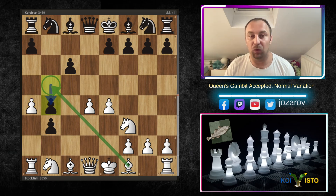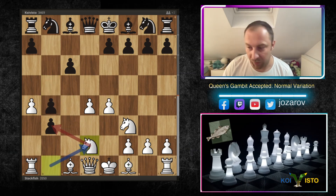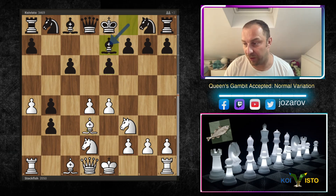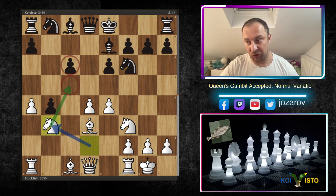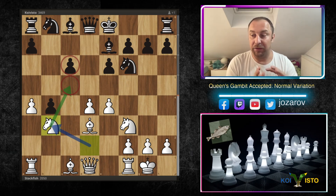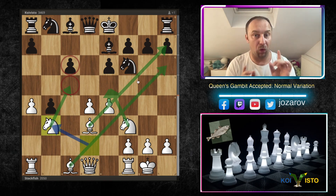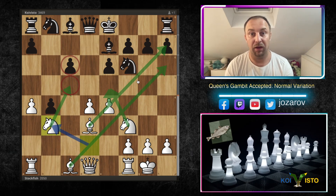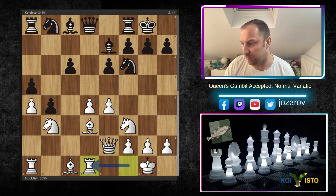After b3, cxb3, Stockfish makes progress with a4. Coivisto passes through, not wanting the tactical problems around b5. Stockfish continues to pressure the weak pawn on b3. After e6, bishop to d3, bishop to e7, castling, Nf6 by Coivisto, and then Nxb3 by Stockfish — Stockfish has good development of the minor pieces. The knight on b3 already controls the isolated backward pawn on c6 and the weak square c5.